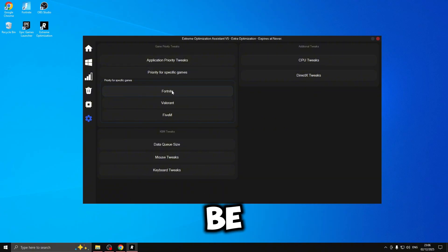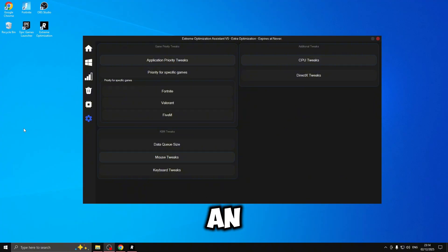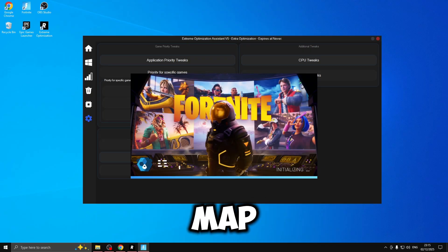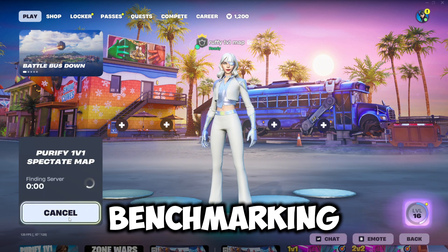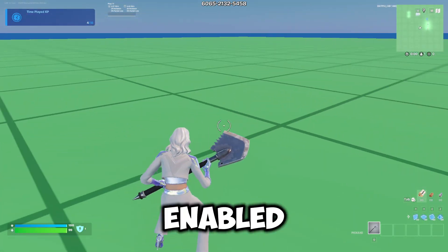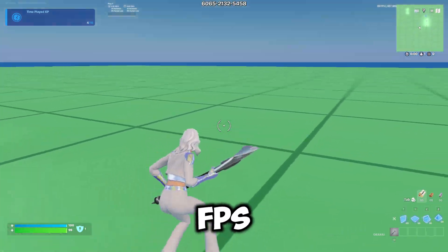I'm going to load up Fortnite and benchmark my FPS in the same creative map. I've completed all the tweaks inside the Risen Xtreme panel, loaded Fortnite back up, and we're benchmarking inside the same creative map. With the Risen tweaks enabled and loading into the same map, as you can see in the top right we're getting about 380 to 450 FPS.